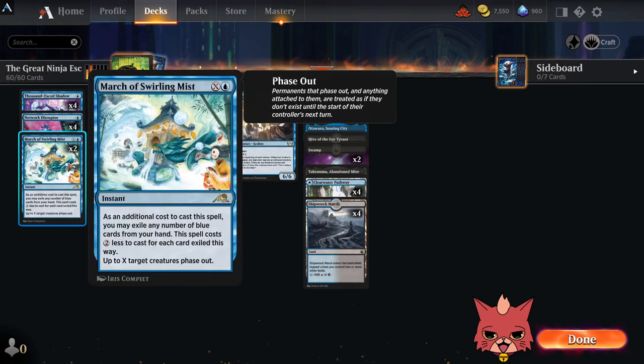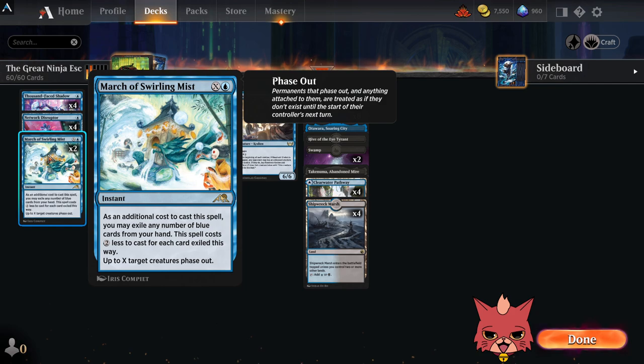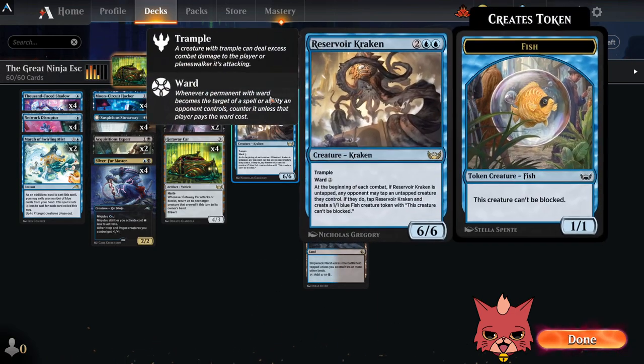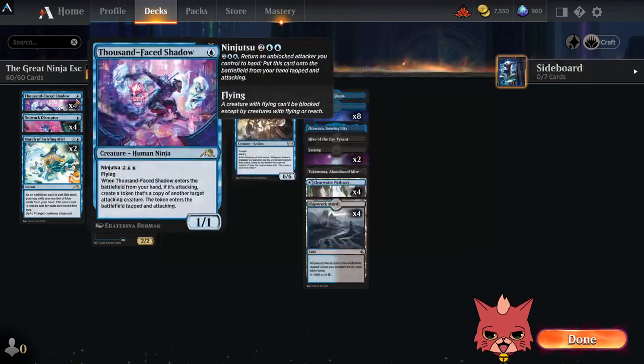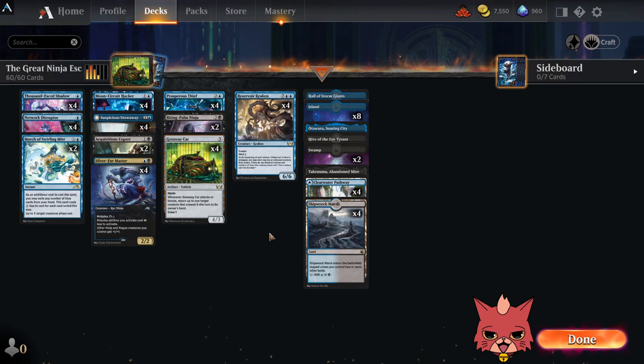There are so many other ways to bounce creatures back that you might be able to get away with two Getaway Cars and go up a March of the Swirling Mist and maybe removal. Right now March is the only removal in the deck. Dropping a couple Getaway Cars, going up a March and adding an Infernal Grasp or simple spot removal might be pretty solid. That said, if you're taking this into ranked, there are a ton of control decks there and you might just want to go up to four March of the Swirling Mists.